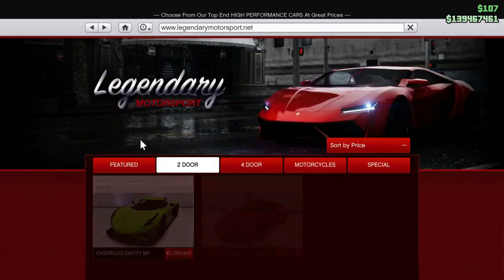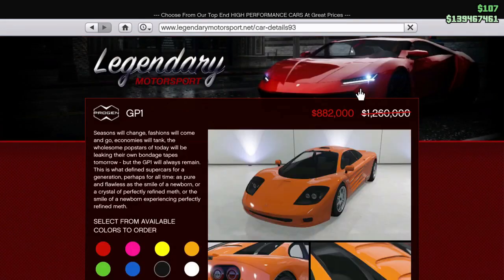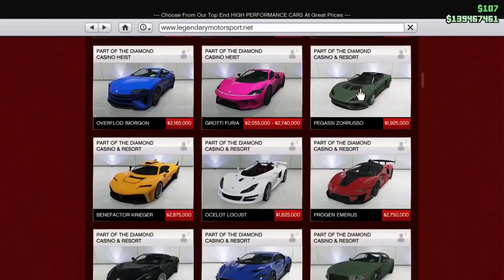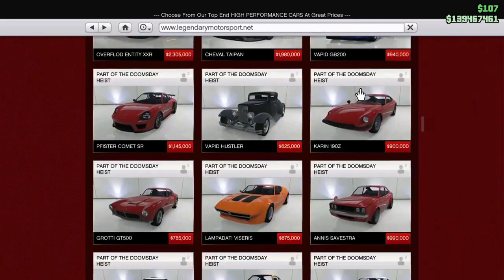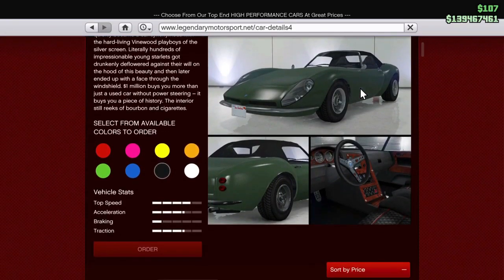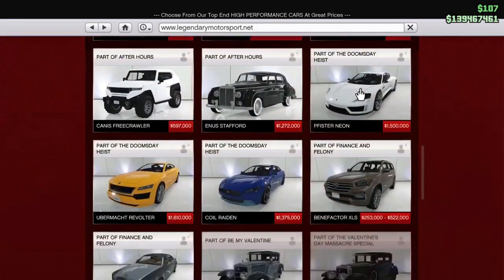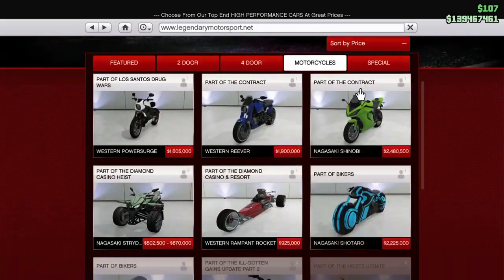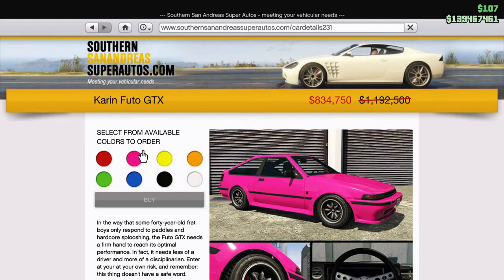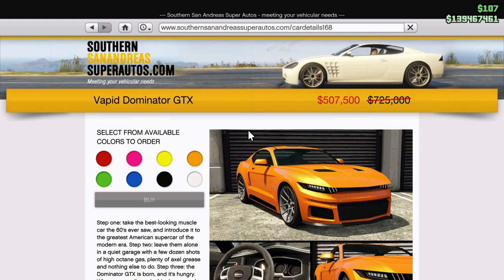So let's go over the discounts now. The Progen GP1 is 30% off. I took a look at the newswire before I did this, so they're all 30% off this week. The Stinger is 30% off — it's actually a vehicle I wouldn't mind buying because I like the long lights on the car. We've got the Karen Futou GTX as a discounted vehicle with 30% off, the Dominator GTX 30% off.